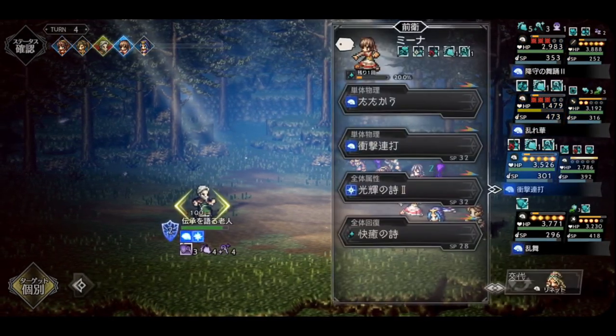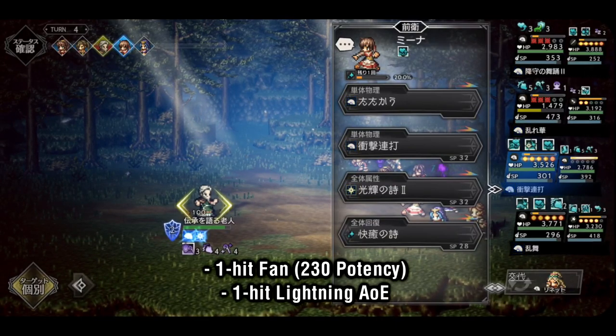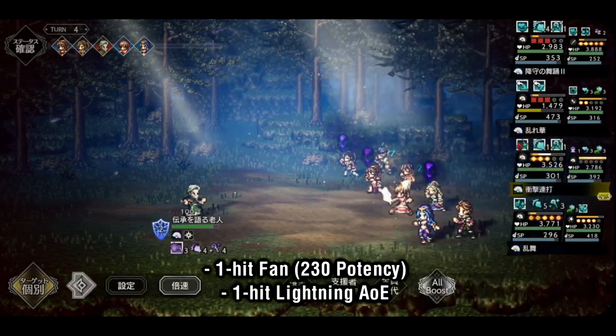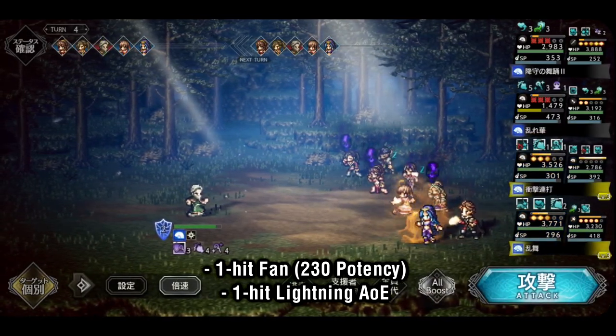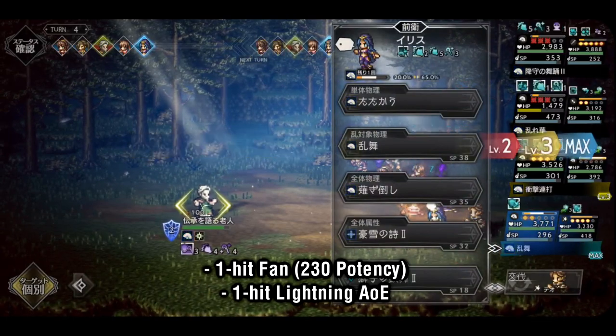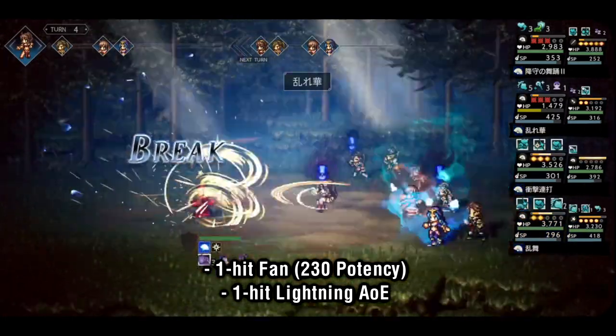Glossom has a couple other attacking options in his kit as well. His 1-hit fan nuke has a high potency, but is less flexible than his 2-hit fan, which can double as both multi-hit and a nuke. Finally, he has a 1-hit lightning AOE, which can sometimes come in handy if you're in need of a lightning attacker.